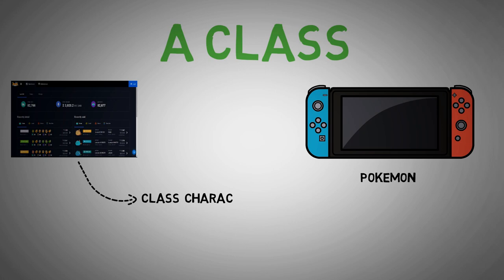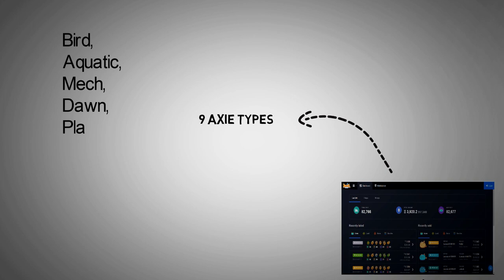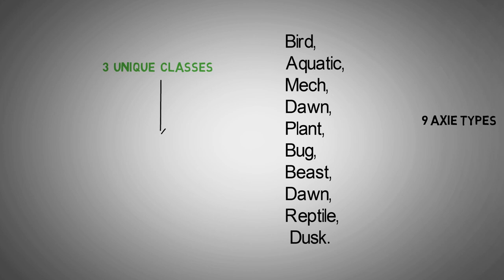Just like the famous game series Pokemon, Axie Infinity has a class characteristics system that uses advantages of one class against another. Currently, 9 Axie types have been placed in Axie Infinity. They are Bird, Aquatic, Mech, Dawn, Plant, Bug, Beast, Reptile, and Dusk.